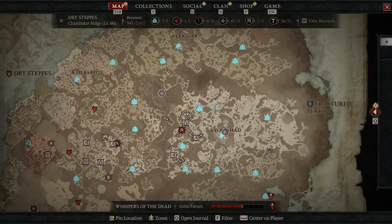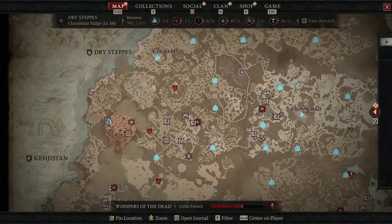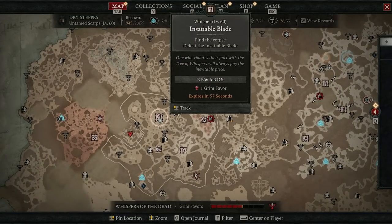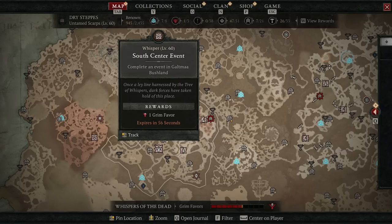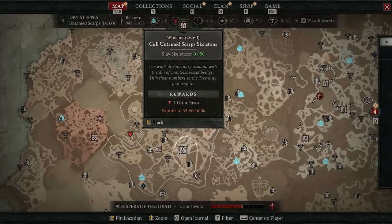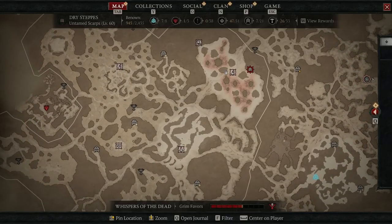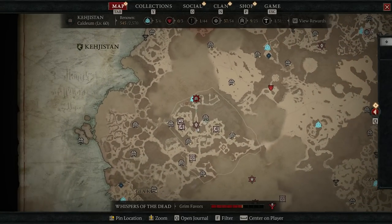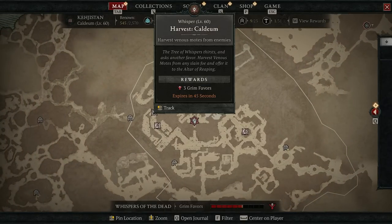If you open your map, you'll be able to see a variety of different icons all of the time. These icons have different colors as well. You'll notice these light pink ones have pretty simple tasks to take on and as a result, they pay out the lowest amount of Grim Favors. The next step up in difficulty are going to be these kind of light red ones.